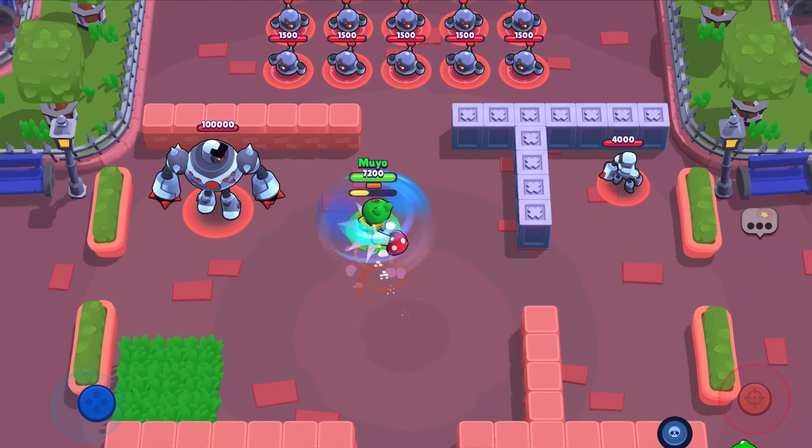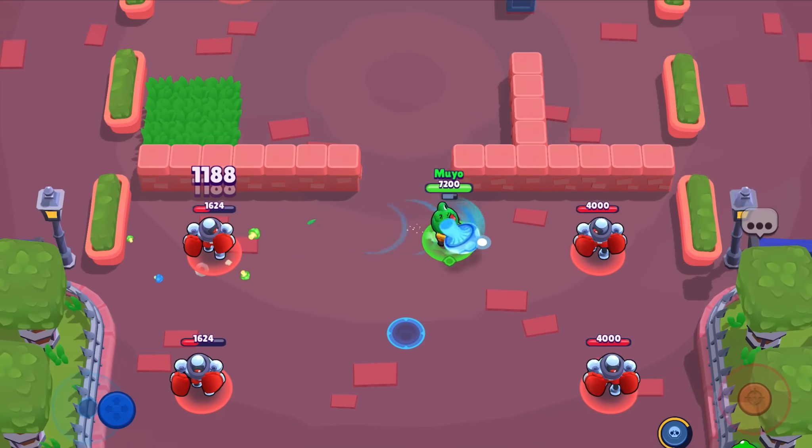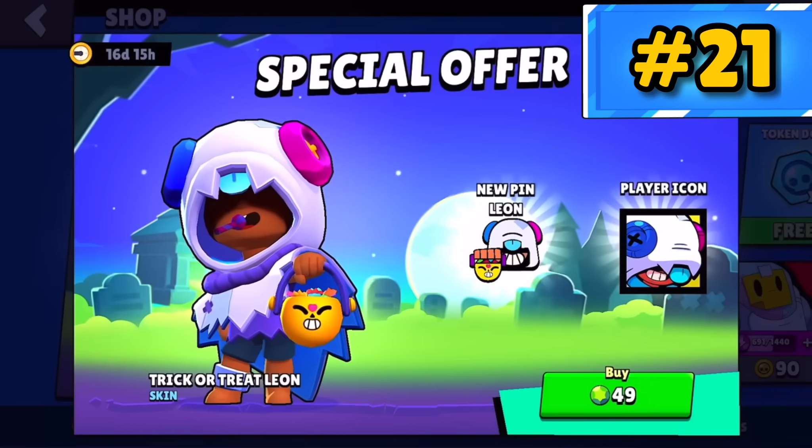Leonard Carl — Carl becomes this goofy little frog, and despite not having a cool super, I find the little emotes endearing when he attacks. Surge Kong — do I even need to explain? Trick or Treat Leon — cool skin.